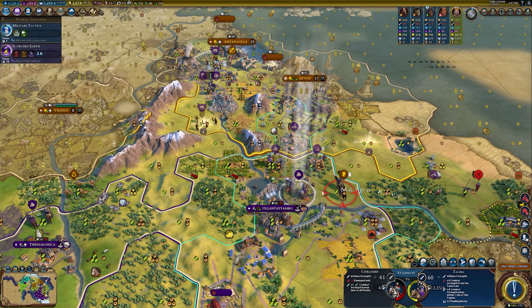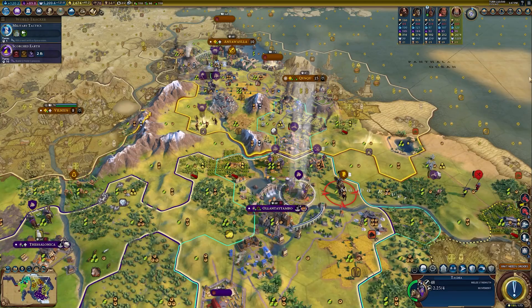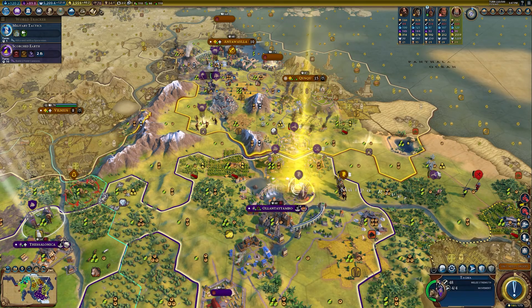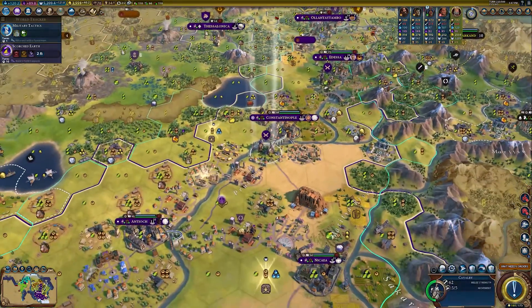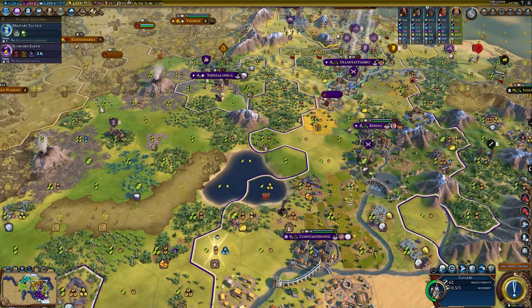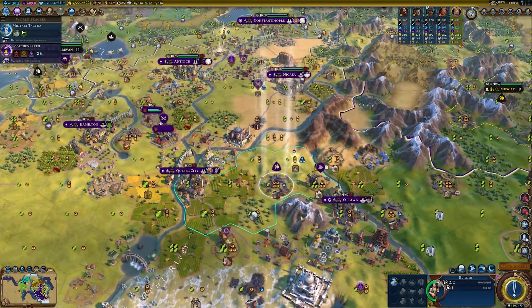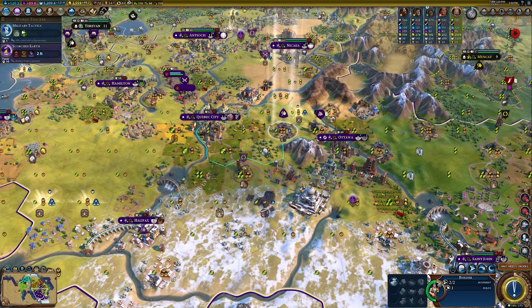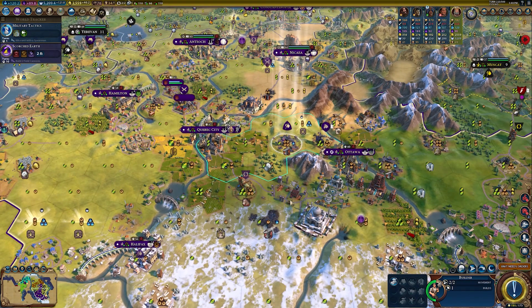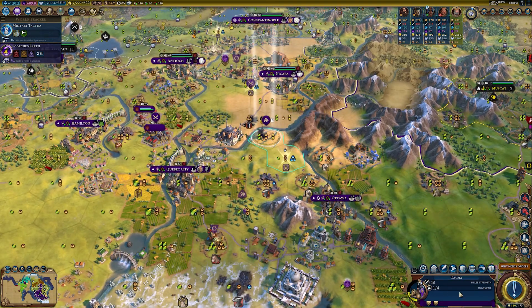We've got our cavalry here. Another cavalry. What do we want to do — probably get this iron mine; the mine would help with the industrial zone. I'm not sure if the lumber mill will but we're going to get it as well. I'm going to upgrade this Tagma — I'm going to do that. You can protect this aqueduct for me. I've got a cultist here — goodbye.